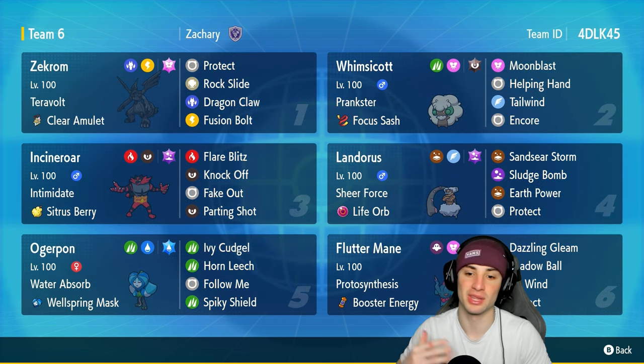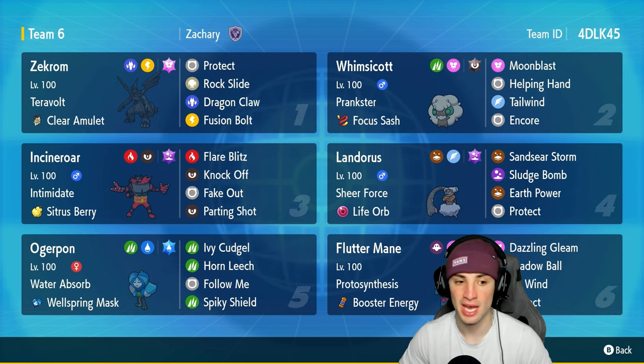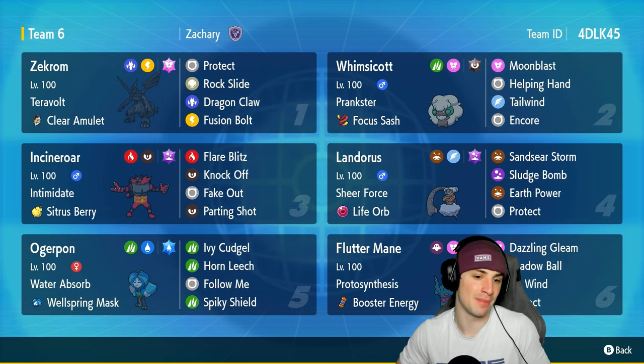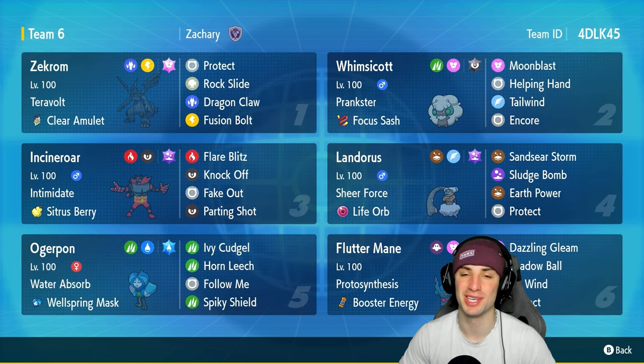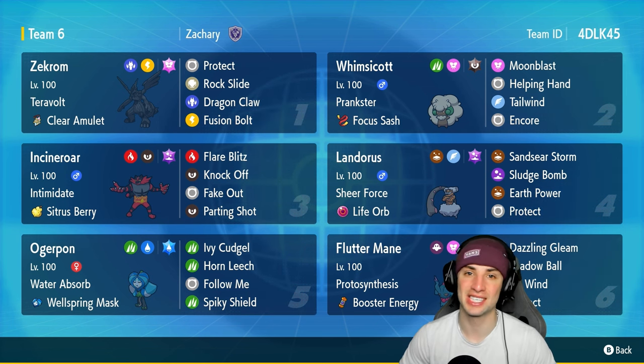Our final three Pokémon on today's team are Landorus, Ogrepon, and Flutter Mane — two big-time special attackers with Landorus running Sheer Force and Life Orb and Flutter Mane, plus a strong physical attacker in Wellspring Ogrepon. If you want to run the team yourself, the rental code is in the top right corner. If you enjoy today's video, leave a like and subscribe, and without further ado let's hop into our first match.